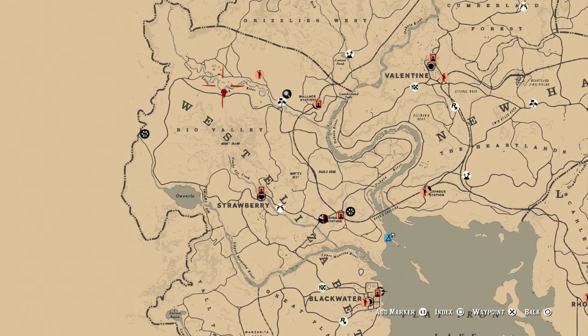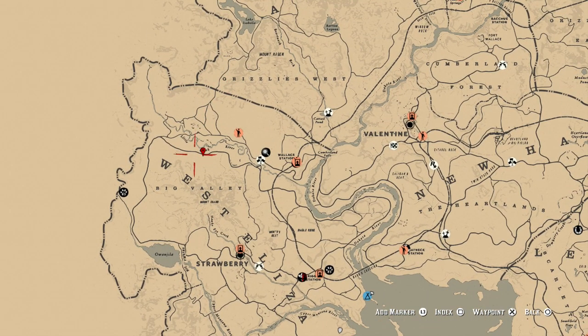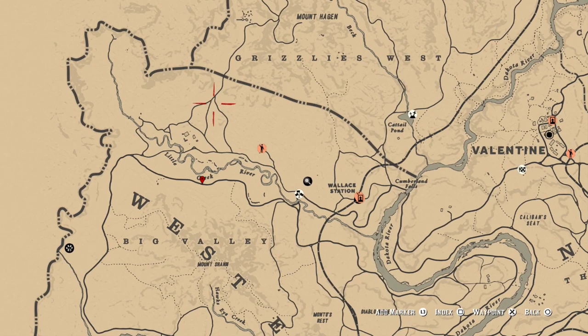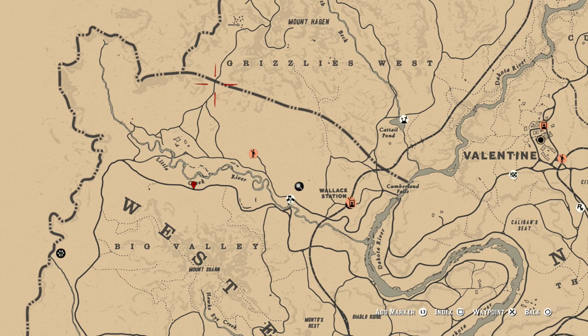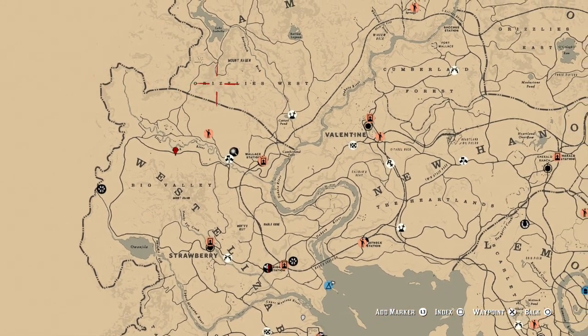The next location is between the Grizzlies West and Big Valley — right up where you see these three lines running where it meets the Little Creek River. Pretty much right on the line before you go into the Grizzlies West, where the rocky area starts. There are a lot of trees in this area, and sometimes they will spawn on this road. If you ride up past this area on the road, a lot of times you will get jumped by Timberwolves.